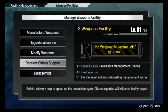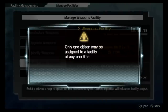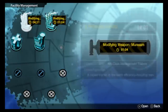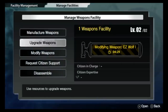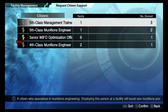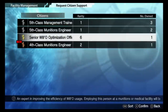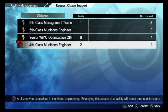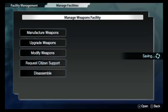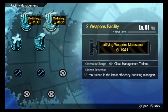If you ever want to shorten the time it takes to combine a weapon or anything, you can always request citizen support. To get citizens, you need to do missions that save civilians. We have a 4-minute wait and we'll use citizen support here. Everything is only 3 minutes, so I'll use this gun — better than nothing. Now everything has been reduced to 38 seconds.